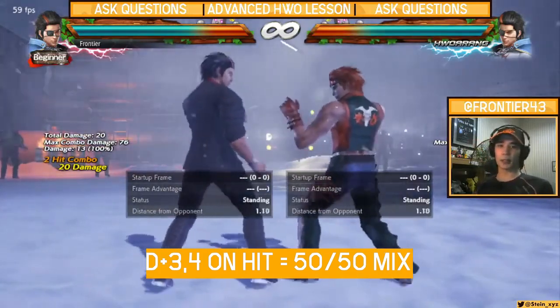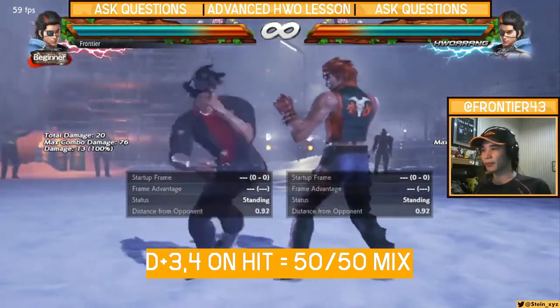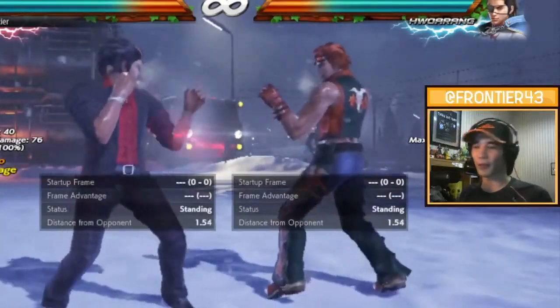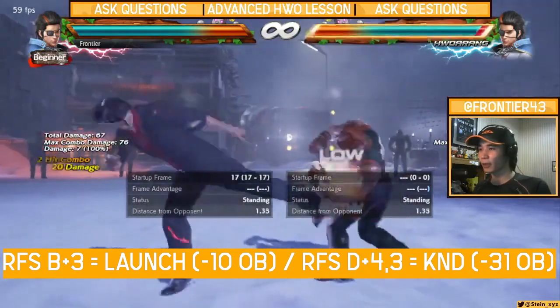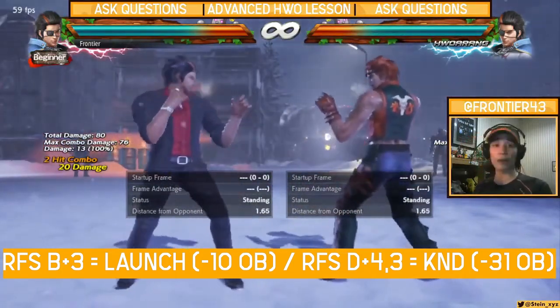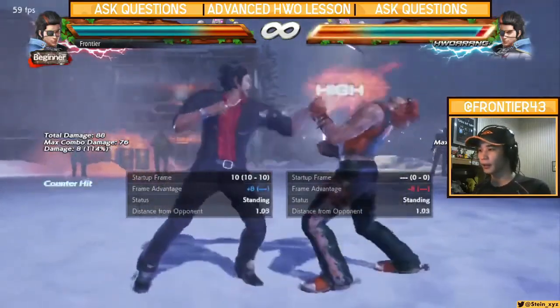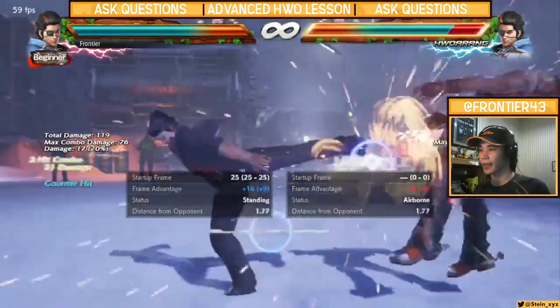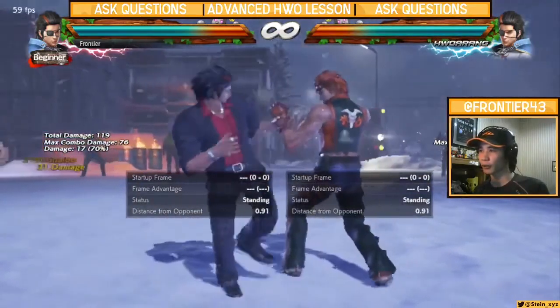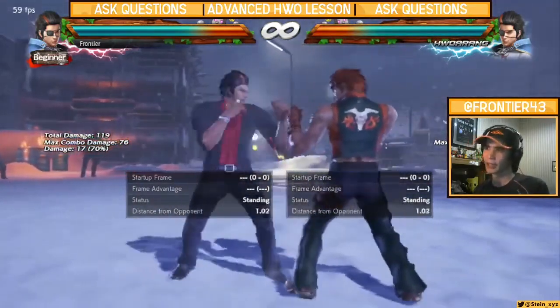Your opponent can't press anything anymore at that point, so that means you can hit them with a 50-50 in RFS back 3 — the nerfed 50-50, mind you. RFS back 3 is a negative 10 launcher. Or you can hit them with the Hellsweep, which is launch-punishable on block. However, if it does go in, you'll typically get the knockdown into the Oki, which involves crouch dashing or transitioning to flamingo, or just dashing in.